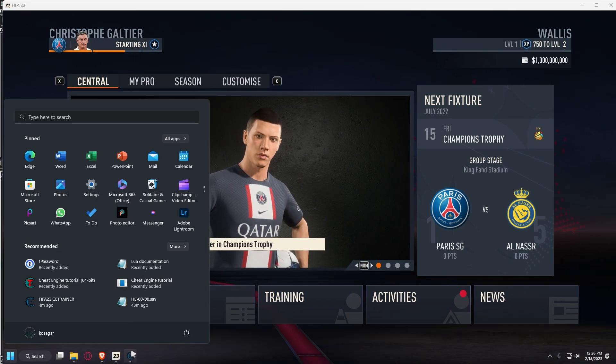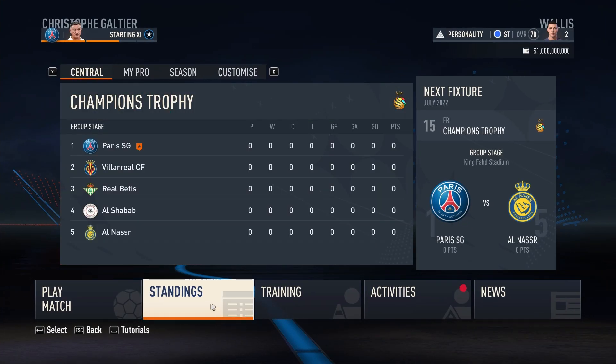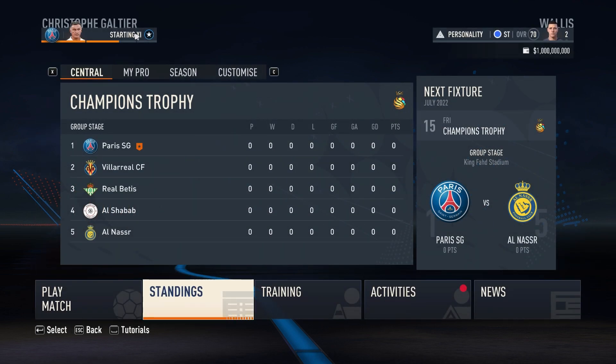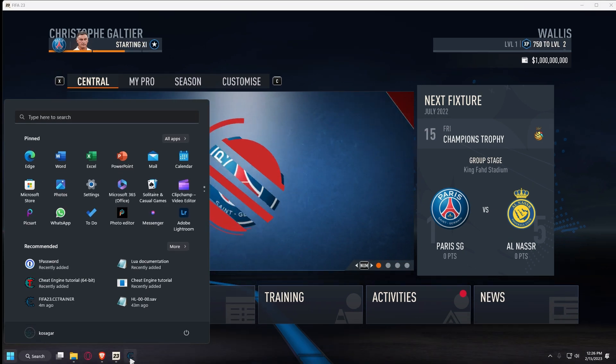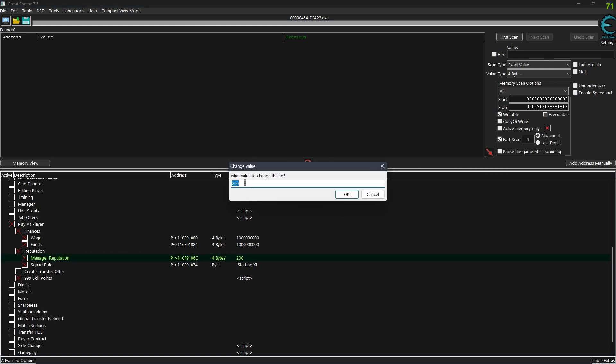Go to squad role and set it to starting XI. If you go to any menu and come back I think it's going to change - and yeah, we're in the XI. You can change your skill points to like one thousand, or even ten thousand.